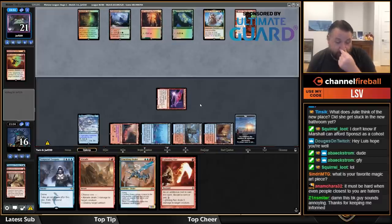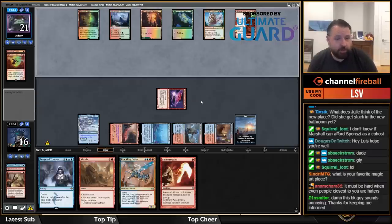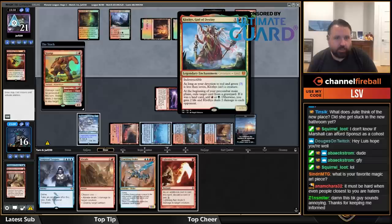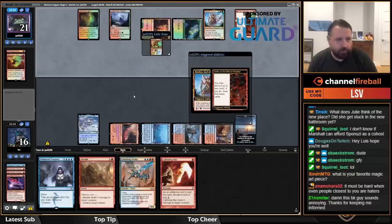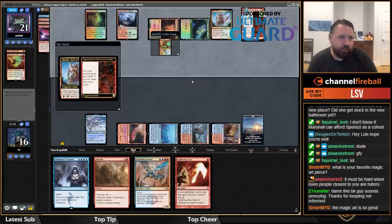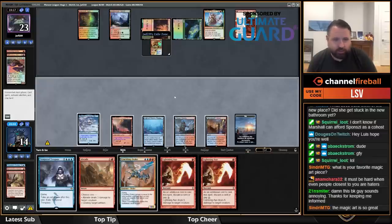Favorite magic art — Shivan Dragon is great, Juzam is great, Brainstorm, and I like this Lightning Axe a lot too. Stomp — look at that, my opponent stomping before the Clothies trigger. Smart. So this is just Green-Red good cards? I might need to bring in a few more threats if they have Clothies and Unlicensed Hearse — that's a lot of hate.